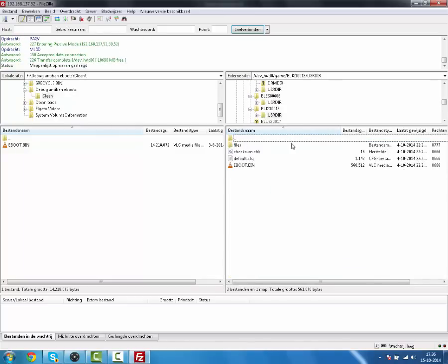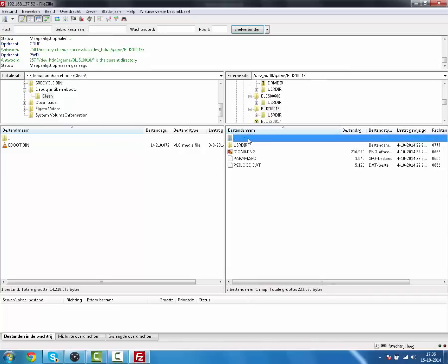Once you've installed PSMPatch, it will create a file on your hard drive at PLGS10018. Go into 'usrdir', right-click 'defaultbunt.cfg', open it with Notepad, and you can put in your console ID and PSID. I'm not going to do that as my console ID and PSID are private.